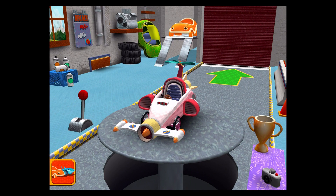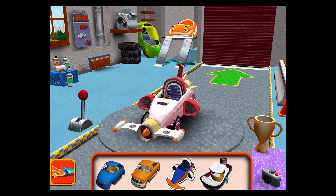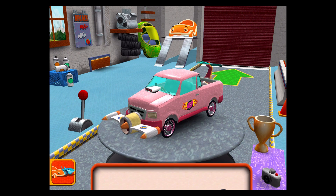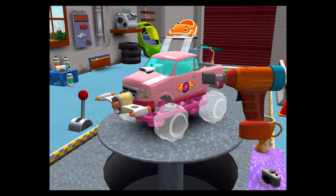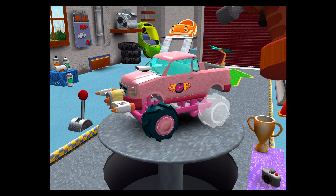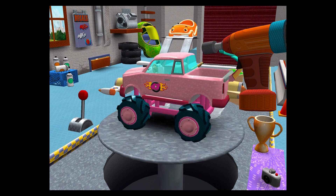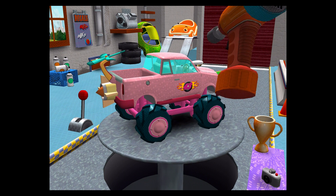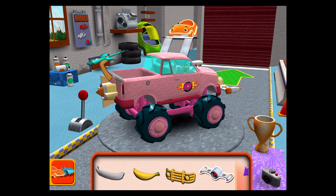Welcome back, Umi Racer! Time to choose a car! Tires! Drag to add one to your car! Tap the tires to fasten them to the car! Good! Next! Good! Next! Great bumper! Drag a bumper to your car!